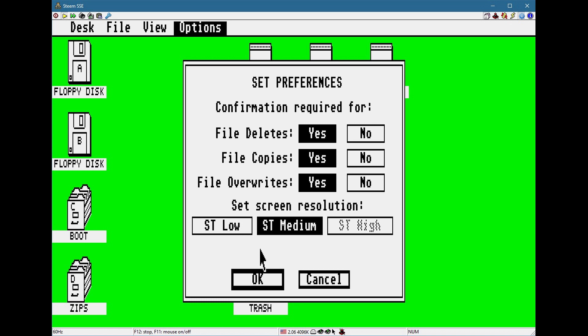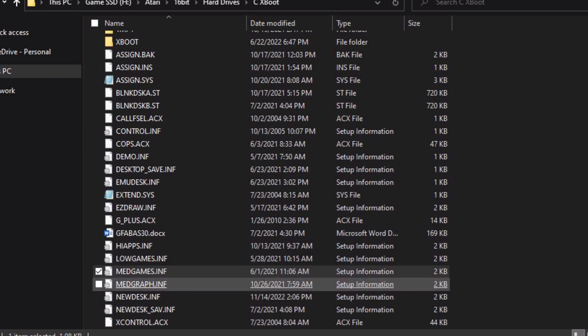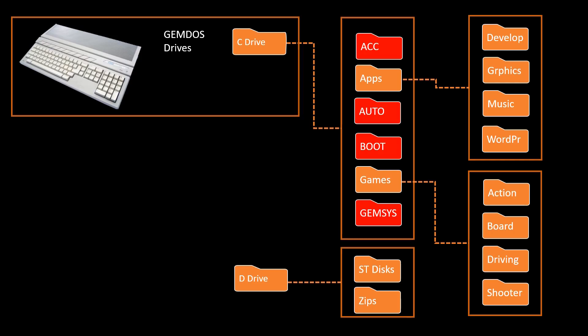Here I am in my system, and if I change the desktop for the configuration I'm in — say ST low to medium — it's going to write it out to the new desk INF, not to the medium games one that I booted to. I'd have to copy and rename it over the medium games one manually. So you might forget to do that. I decided there had to be a better way.